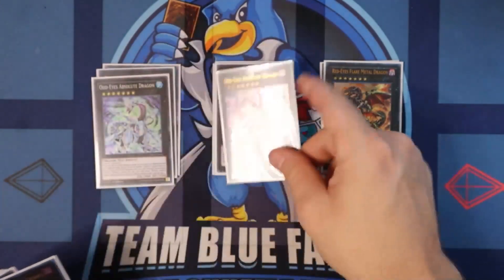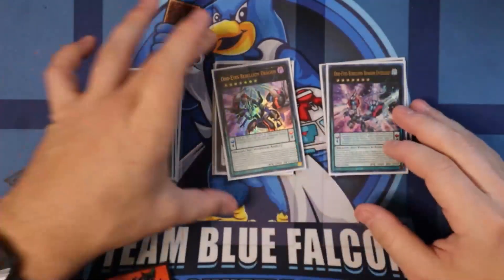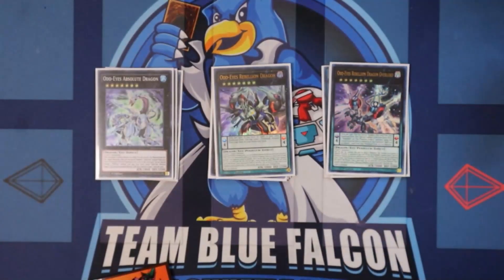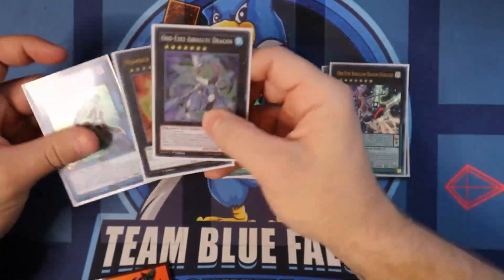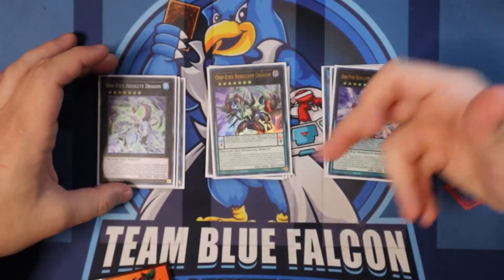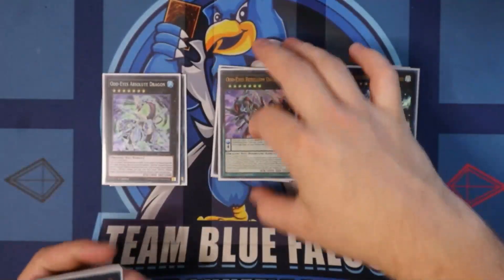Now for the OTK package, we are playing the Odd Eyes engine. We're playing one Odd Eyes Absolute, one Odd Eyes Rebellion, and one Odd Eyes Rebellion Overlord Dragon. You link into either Downer or Gravity Controller, best effect procs, go into Odd Eyes Rebellion and Overlord — can attack three times as a 3000-attack beater. Pretty good.